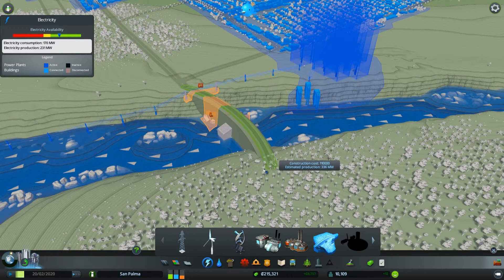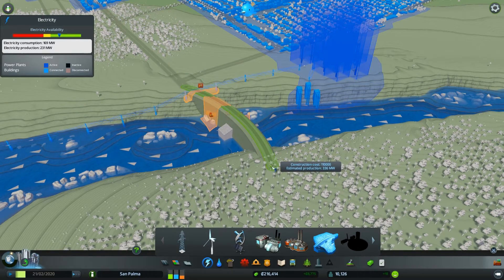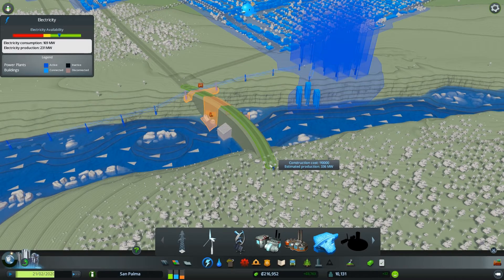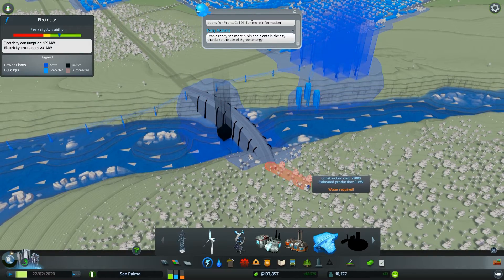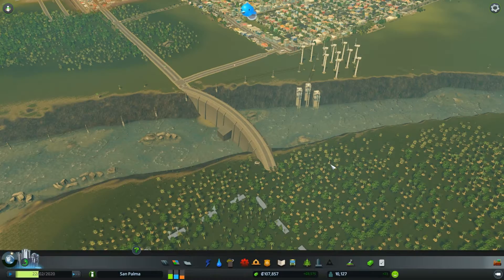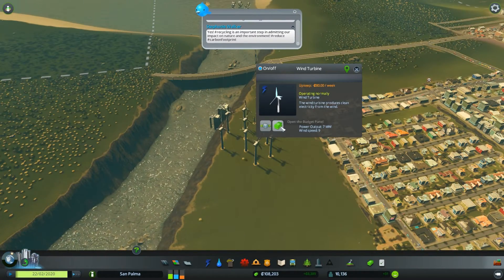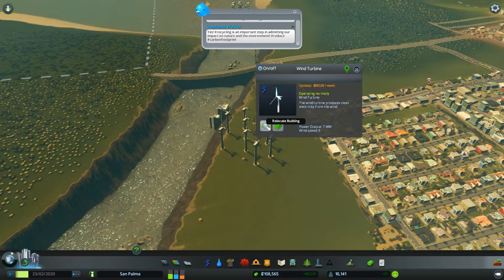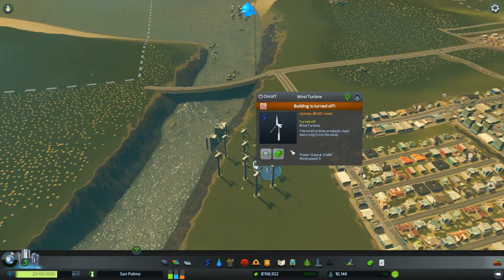Let's try to get as high in megawatts as we can. Pretty much however we do this, I think it's right about 336... 330... 320. There we go. I feel dirty about doing that. Can I recycle these wind turbines or just get money back for them? No, can't. But I can turn them off — and that turns the upkeep off too.